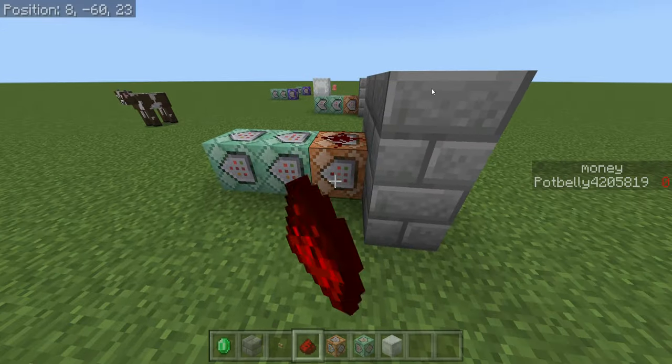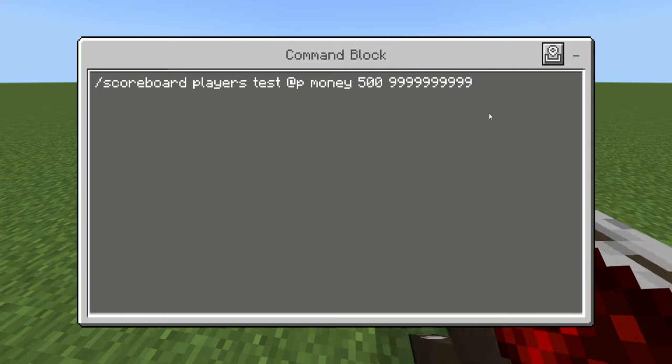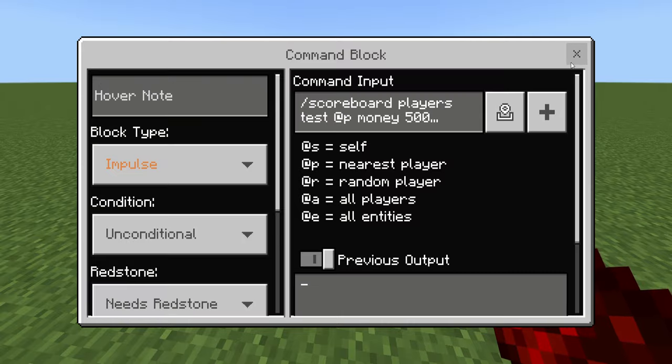For the first command block, we want impulse, unconditional, and needs redstone. What we're going to put in it is: slash scoreboard players test @p money — or whatever your scoreboard objective actually is, remember go check out that first and second video so you can know what to do. Then you want the price of what it's going to cost, so for me this kit is going to be 500 dollars, and then you just want a really big number — a lot of nines. Basically if they have more money than that upper limit, they won't be able to buy it, but I doubt anyone would ever get that much money. If someone can't buy something because they have too much money, just add a couple more nines.